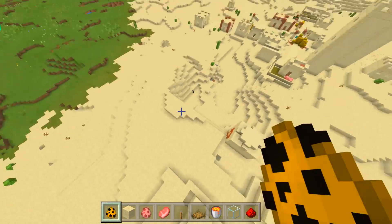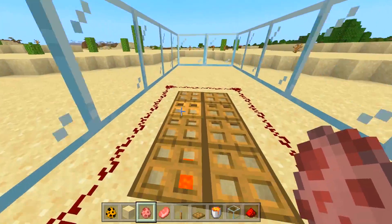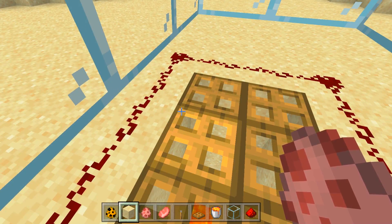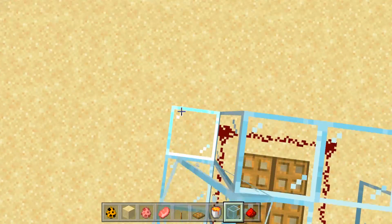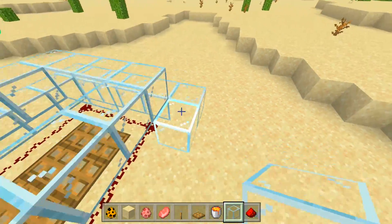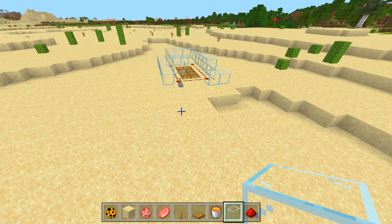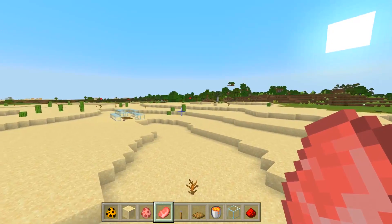Should I spawn another one? Probably, but I need to make sure the trap works. The only way this might fail is if the pig walks off or underneath, so I need to place another layer right here to keep the pig in place. There we go — that should work now.